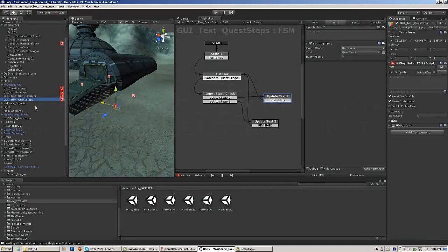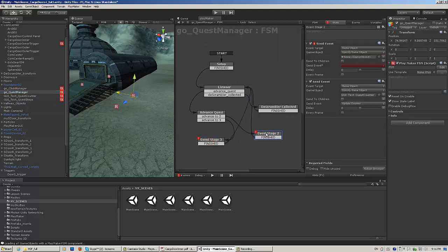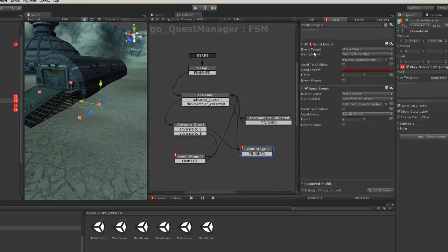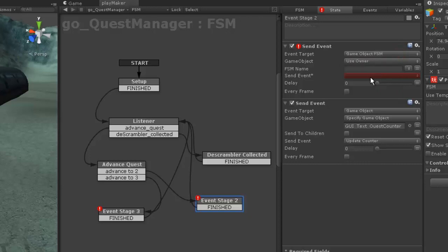Now we need to go back to the GoQuestManager and fix these events here. You're probably going to have to be doing this a lot while you build this, because you're not going to have everything built all at once. So in this case, you can see here — this is where we have the problem. This just needs to go back to that GUI text quest steps that we just had. So we have a game object, game object FSM in this case.